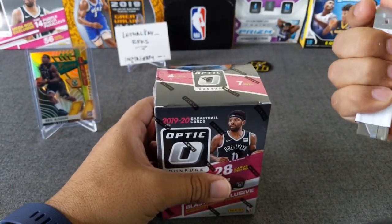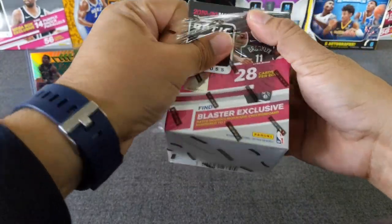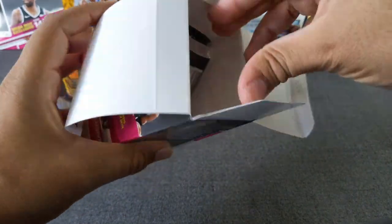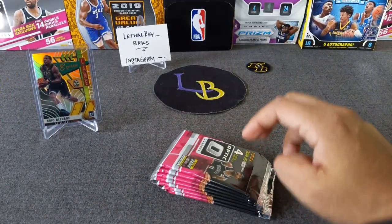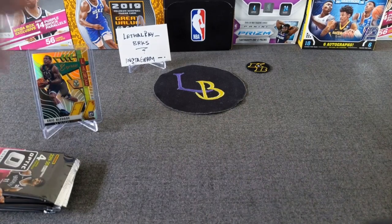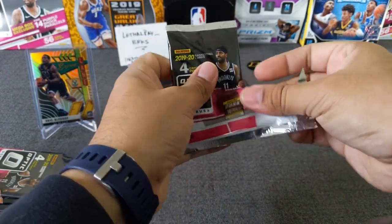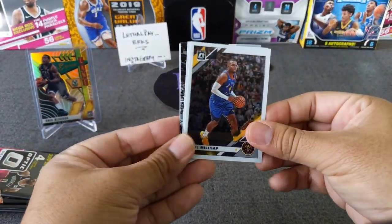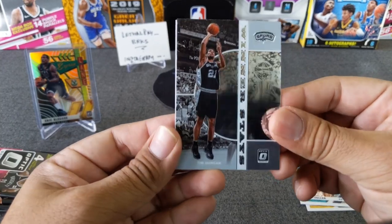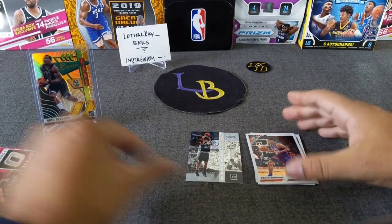Start with the right side. We are going for a checker - more autos hopefully. I had two autos in the last one. Millsap, Cody Zeller, got an insert of Timmy D - Welcome to the Hall of Fame - and Devin Booker. Shout out to Nico Rips. No rookies on that one. Hopefully rookies show up in one of these.